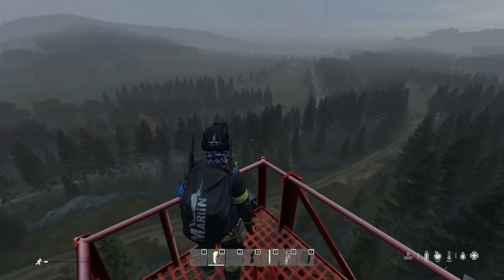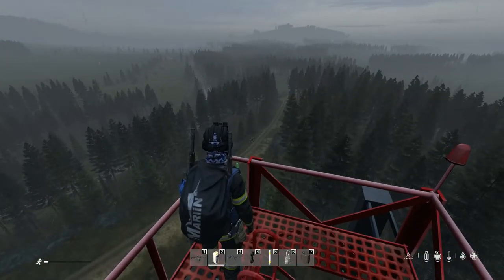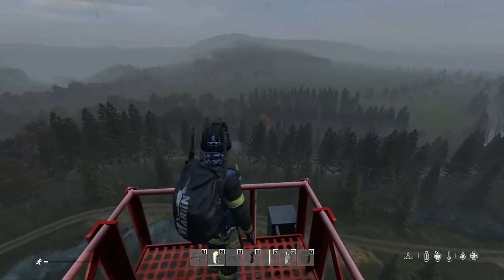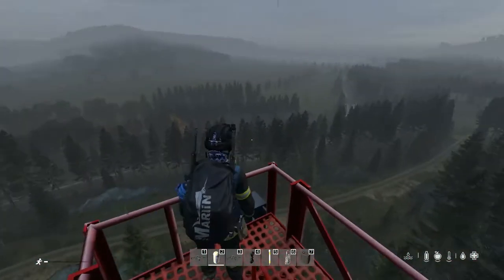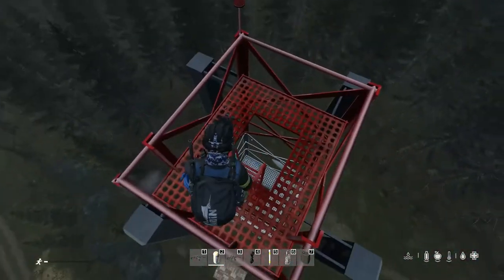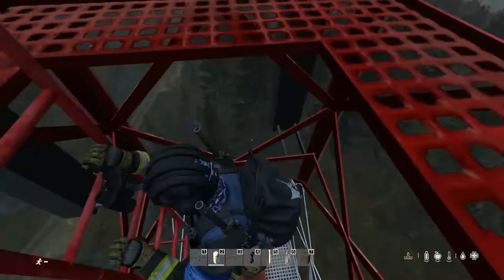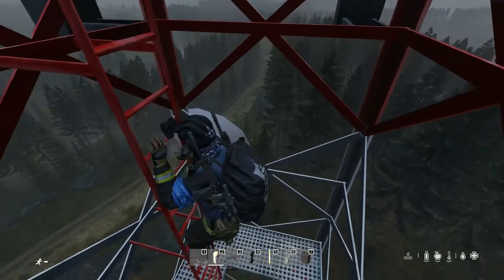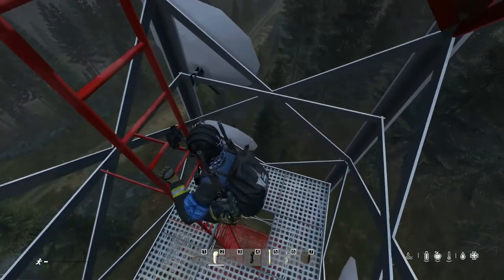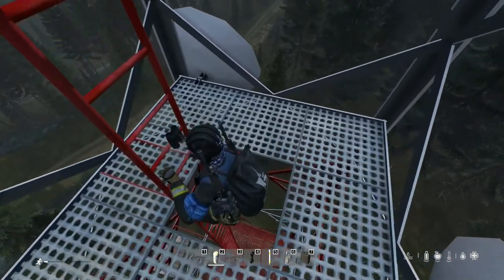When the server restarts, the helicopter crash site will be reset. You spawn after the server restart and mostly after 5 minutes a helicopter crash site should be spawned. If the helicopter crash site is not spawned after 5 minutes of the server restart, you change your location to a new watchtower. There are about 5 watchtowers and radio towers that are near to helicopter crash sites.